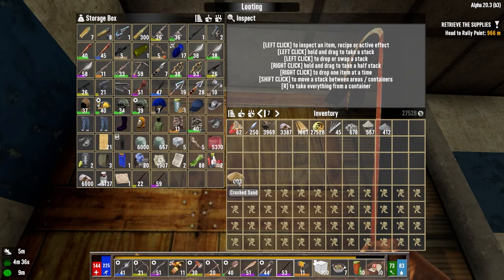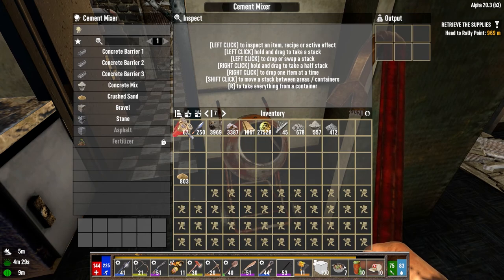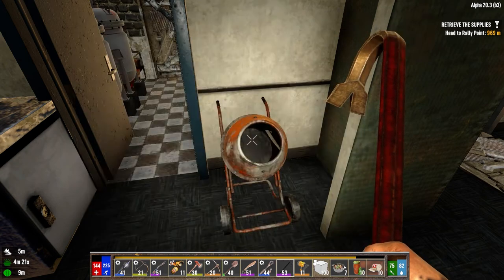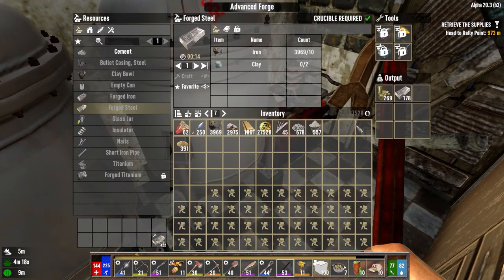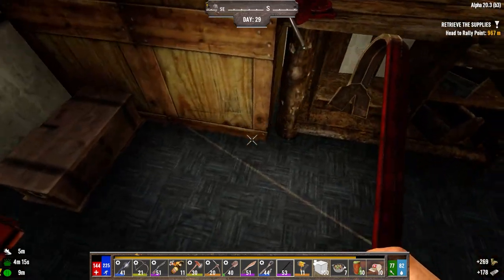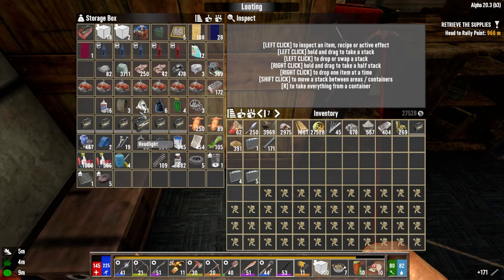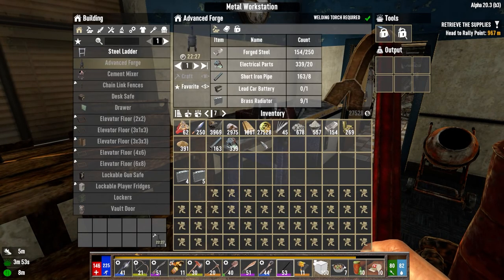I've got a lot of stuff to sell, so I might take some of that to Jen's today. We really need to get concrete moving because that's the one thing we're sorely lacking here. We may have to go hit up a resource house somewhere to pick up some concrete mix. How much steel do we have made? 178. Is that going to give us enough to make another advanced forge? It will. Perfect. We need a battery, pipes, and electrical parts. I'm going to take all this and break that down in the workbench.